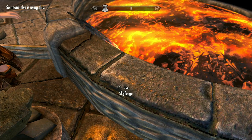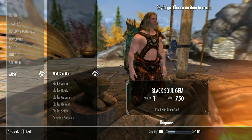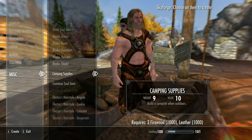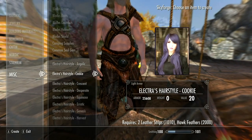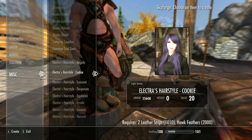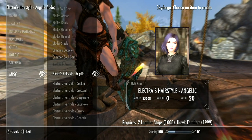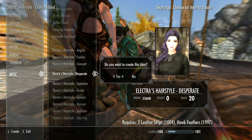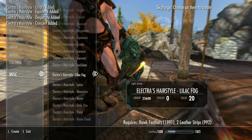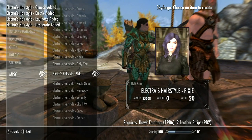Let me use this forge. Down in miscellaneous is where we're supposed to find her wigs. Let's go down here and find her wigs. Oh, here are her hairstyles. So here are her different hairstyles. I'm going to make one of each one and between the two of us we'll try them out. I'll do the cookie, the crescent, the desperate. This is to show you where they are so you'll know they can be found in miscellaneous and you can just pop down here and create them.